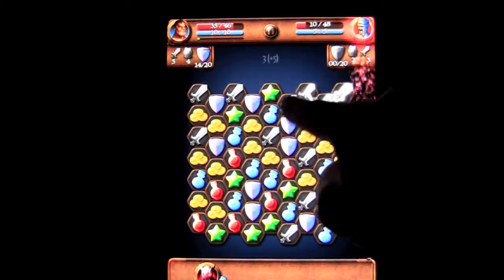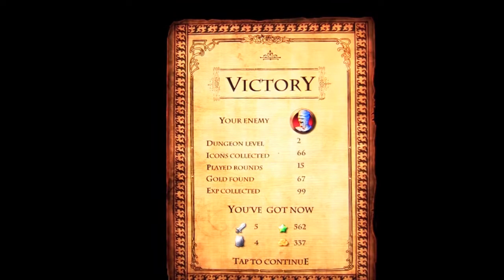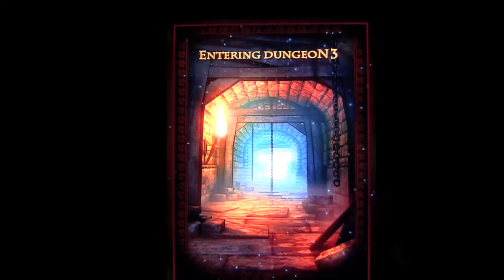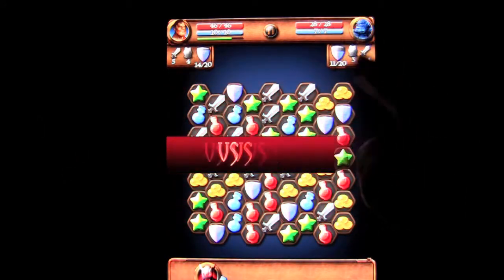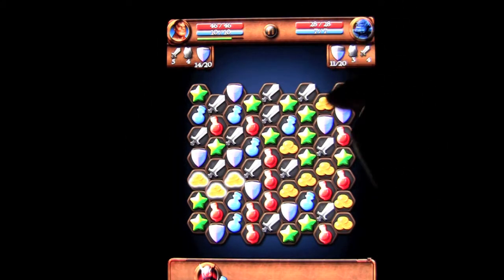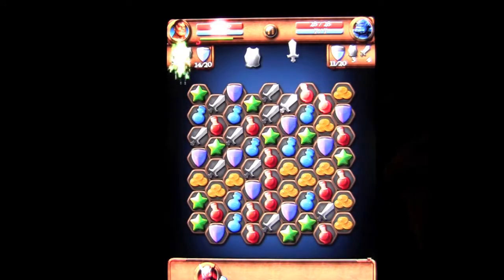I missed my correct move there, but he got a double slash, I took him out, and I won — that completes the level. He was a boss and now I can go to the end of the level. Entering dungeon three. You continue on through this route and get harder enemies. That boss was equal to or higher than me, and this next guy is not. That's how Dungeon Saga HD plays.